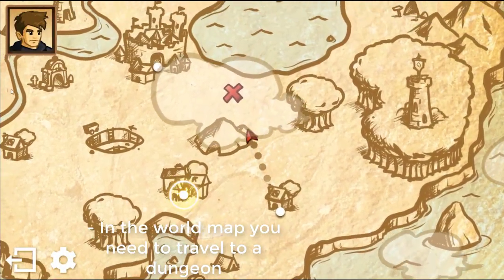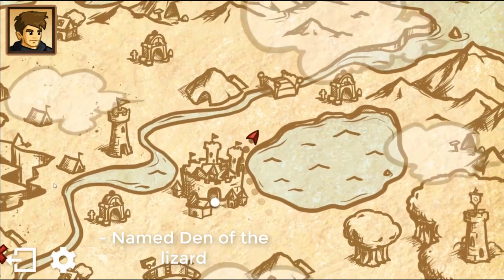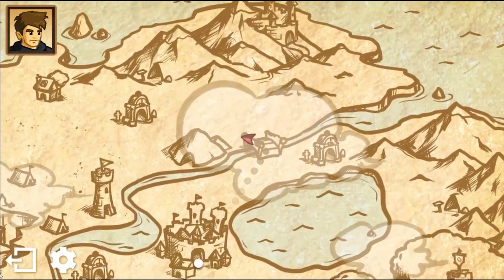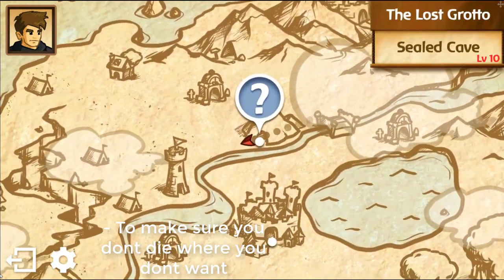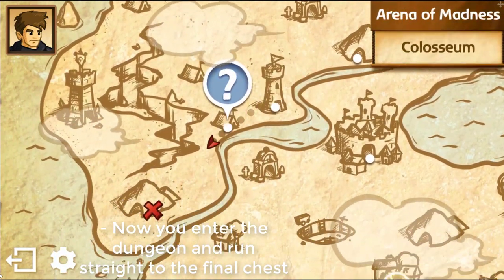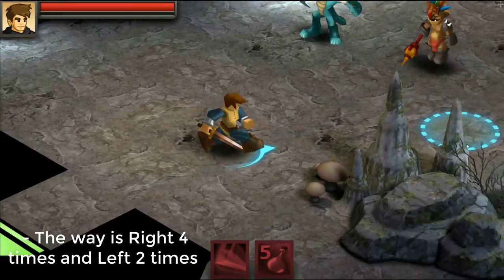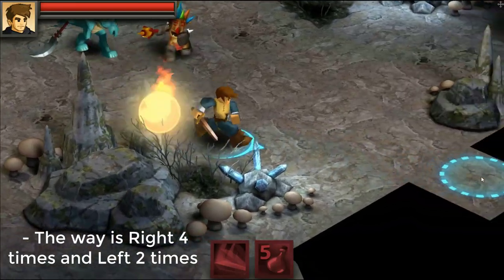In the world map, you need to travel to a dungeon located on the other side of the river. You can decrease the difficulty to make sure you don't die when you don't want. Now you need to enter the dungeon and run straight to the final chest. The way is right more times and left two times.